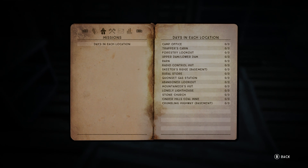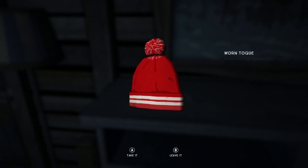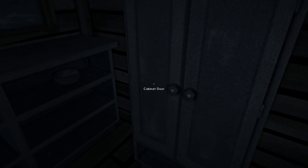We need to survive three days in all these different locations: Camp Office, Trapper's Cabin, Forestry Outlook, Upper Dam, Lower Dam, Barn, Radio Control Hut, Skeeter's Ridge Basement, Rural Storage, Quonset Gas Station, Abandoned Outlook, Mountaineer's Hut, Lonely Lighthouse, Stone Church, Cinder Hills Coal Mine, Crumbling Highway Basement. Got a lot of different interesting places — some of these I don't know about or have not heard of.